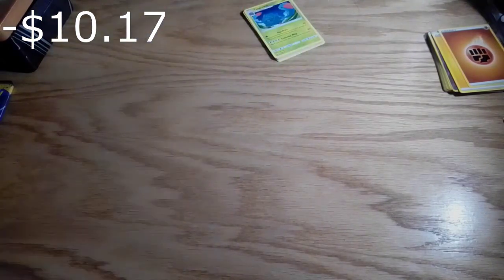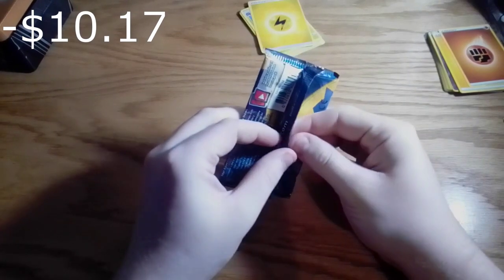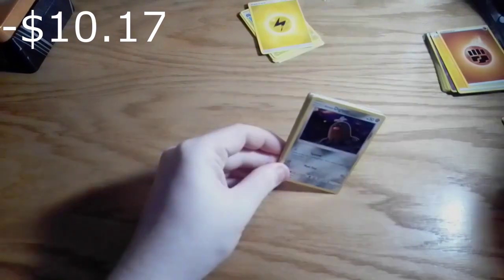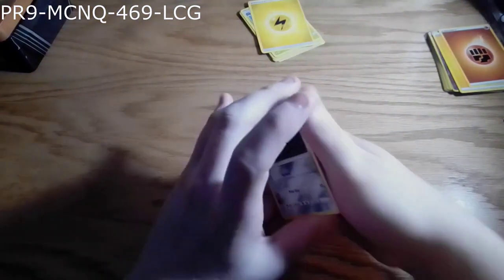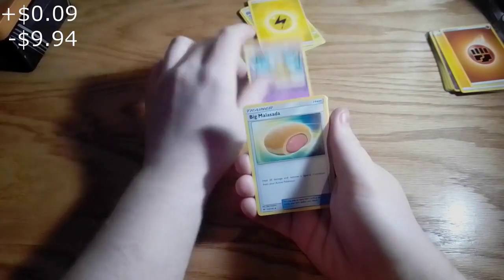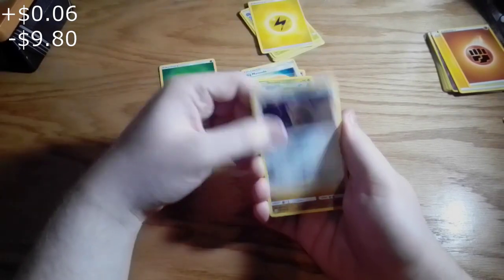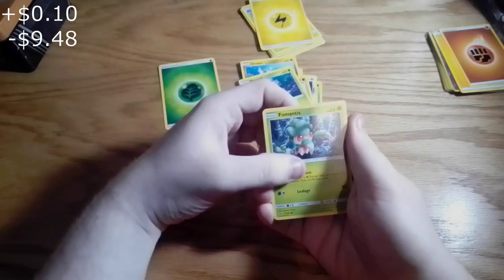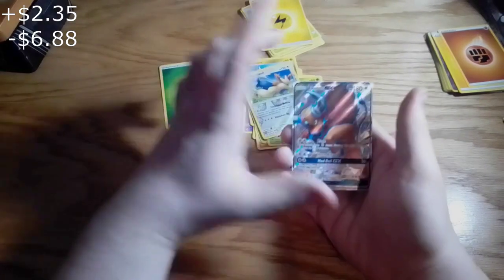And the final pack for this video — the Sun and Moon base pack. Energy, Hypno, that thing, Zuni, Alolan Diglett, Jatini, Sandy Gust, Merle, that thing, Skatland, and ooh — Tauros GX! Nice.